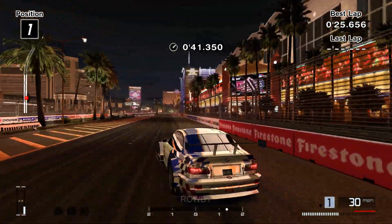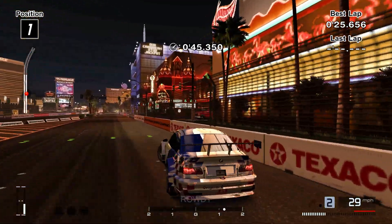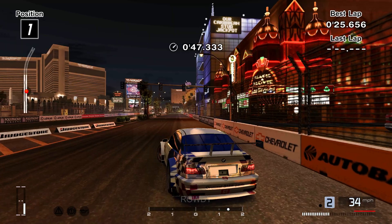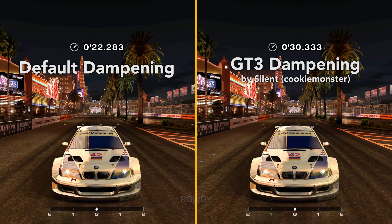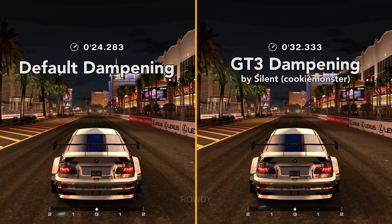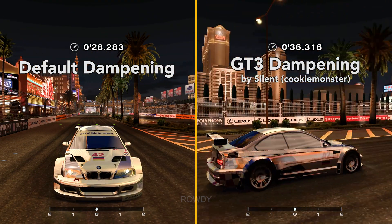If the movement is a little too snappy for you, you can enable the Gran Turismo 3 chase camera dampening settings — I will have a link to that in the description as well. Essentially, if you have smoother camera dampening settings, you will also have a smoother and slower 360 camera, instead of the really snappy rapid motion that this does by default.